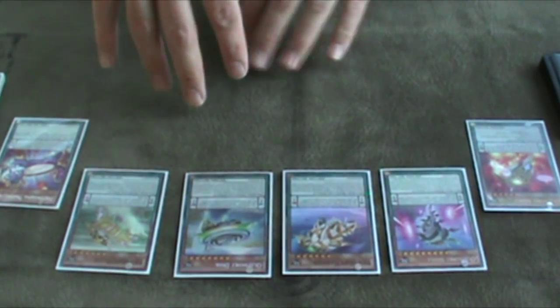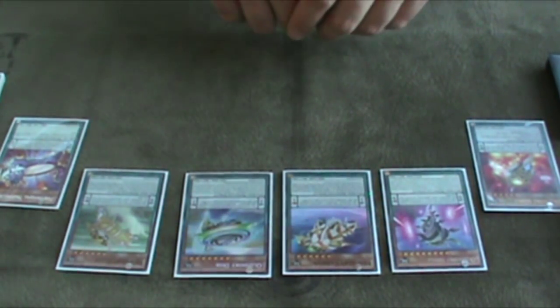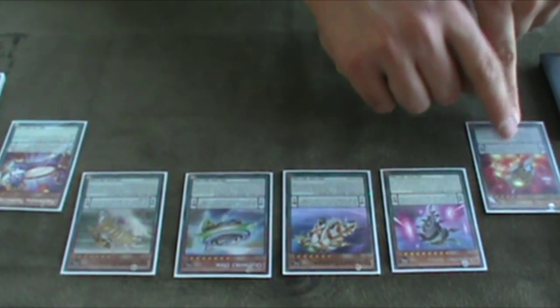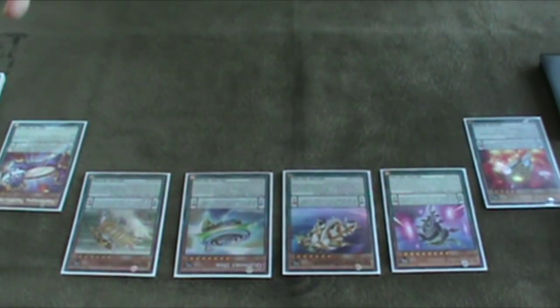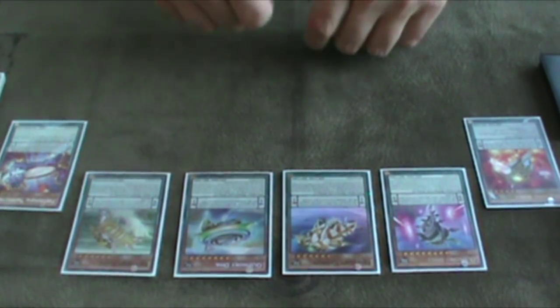One more thing — the monsters in your hand during a pendulum summon don't have to be pendulum monsters. For example, if you have the proper scales and you have a Summon Skull and a pendulum monster in your hand, you can special summon them both. Obviously, pendulum monsters can only go face up in the extra deck, so that's self-explanatory. Like Time Gazer and Star Gazer Magician with scales one and eight — anything level two to seven can be summoned, including non-pendulum monsters, as long as they don't have a special summoning condition.